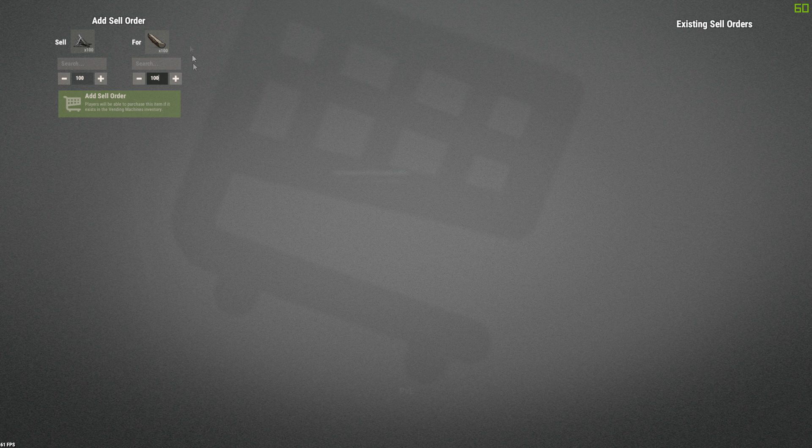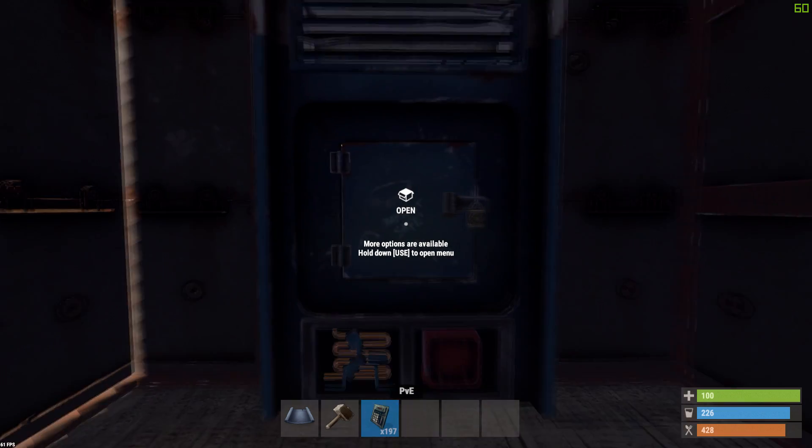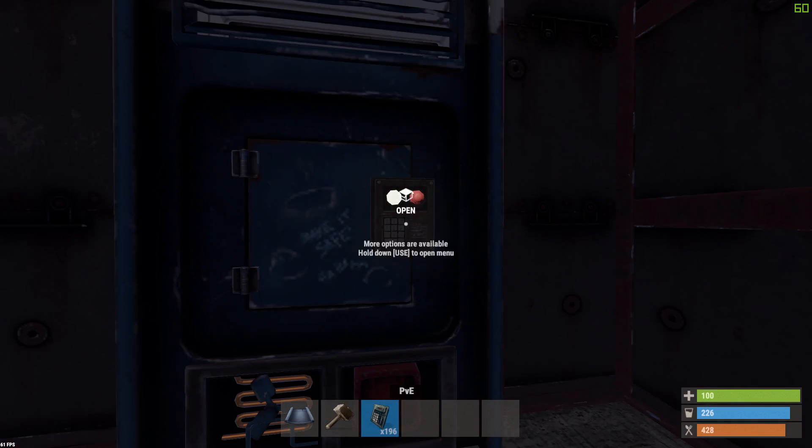When I'm done setting up the offer, I'm just going to click Add Sell Order. There we go — now it's going to pop up here and people can buy from you. Before we buy, I'm going to show you how to do it as well — we're just going to put a code lock on.